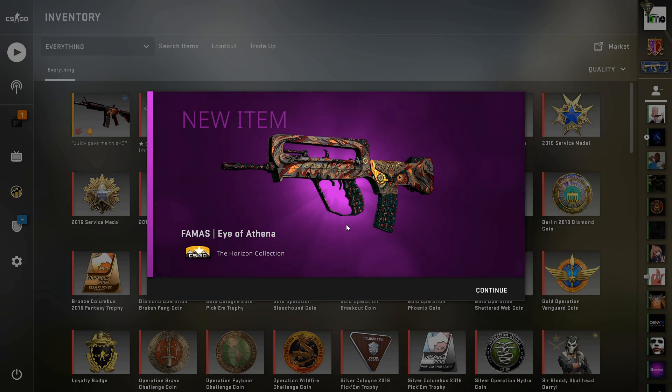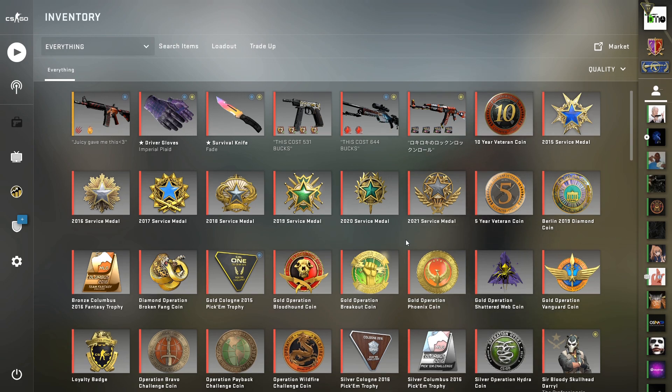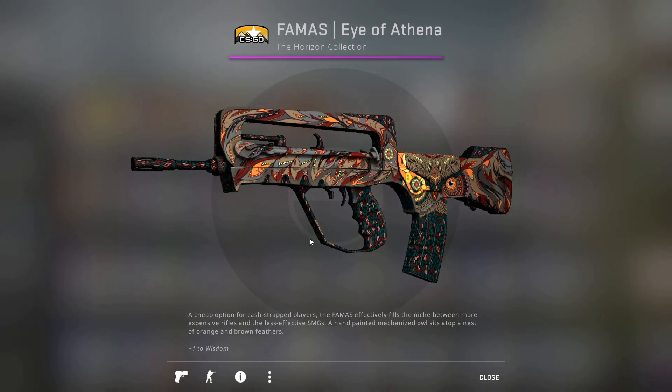Nice, there we go — that is a good start. That is the FAMAS Eye of Athena and that is exactly what we want from this trade up. That is the best outcome you can get.